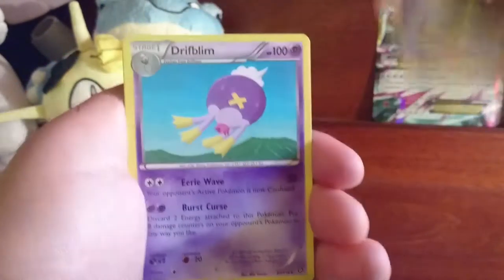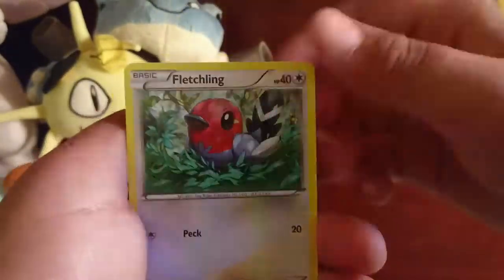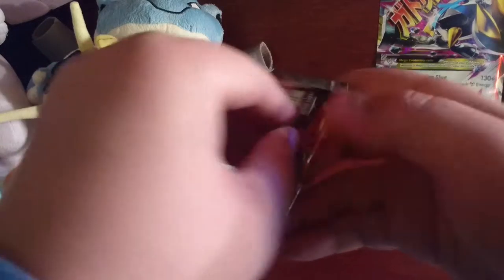There's a code. We have a Hawlucha, Lampent, Captivating Pokepuff, Oshawott, Pawniard, Ponyta, Klang, Mantine, Nidoran. And we have — nice! Xerneas Holo. Great way to start off the opening. That's actually really good.